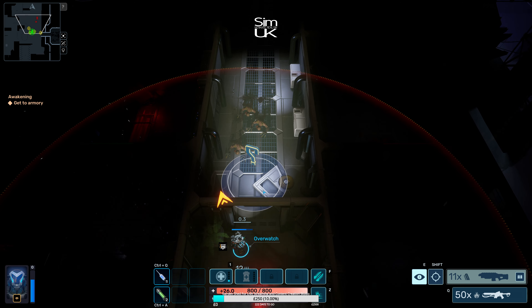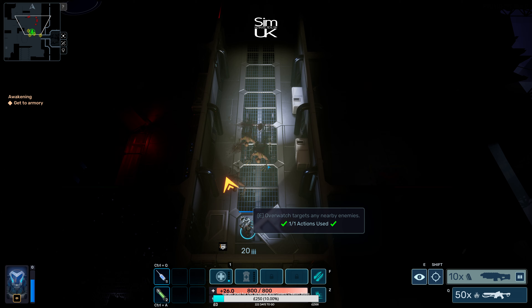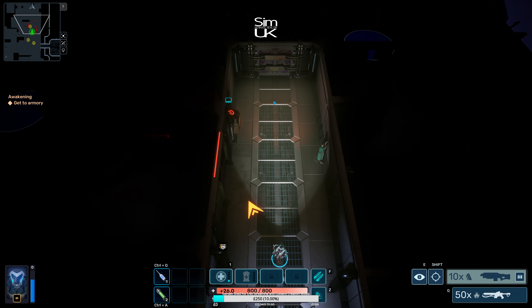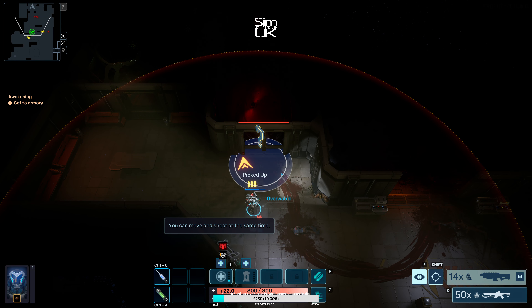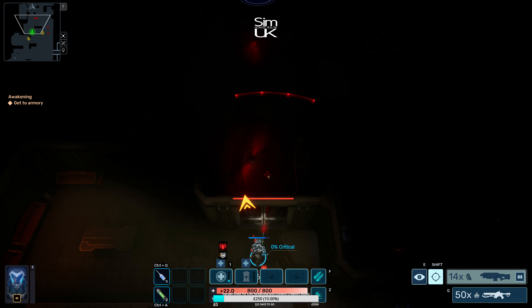I wasted some ammo which was pretty stupid. The tutorial told me to press E for overwatch, but because I already had overwatch turned on, pressing E actually turned it off. The tutorial really isn't too good. It's effective though — overwatch is. Middle mouse button to target manual targets.